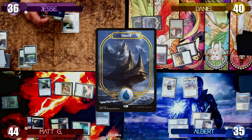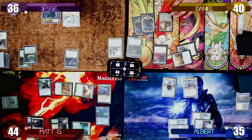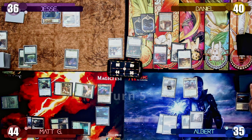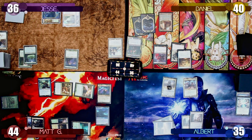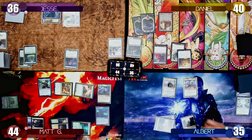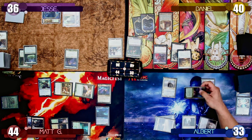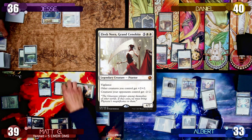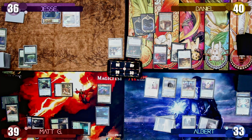Jesse plays an Island and taps two mana to cast a Bloom Tender. Daniel untaps, draws, misses his land drop, and passes to Albert. Albert untaps and reveals the top card of his library — a Miracle card, Temporal Mastery. He taps two mana to cast it for its Miracle cost, taking an extra turn. He ticks up Aminatu, casts an Arcane Signet, then moves to combat and swings his commander at Matt, triggering Yannet's ability and revealing Elesh Norn, which he casts for free. Elesh Norn gives all Albert's creatures +2/+2 and opponents' creatures -2/-2, killing the Bloom Tender and Birds of Paradise. Matt takes five damage.